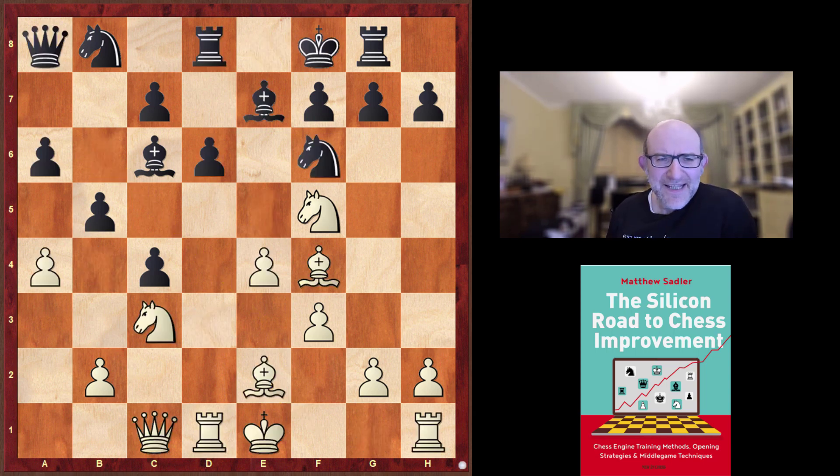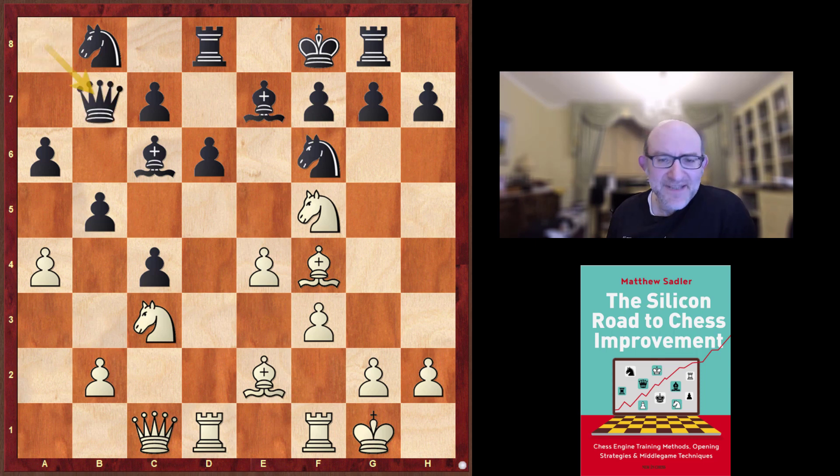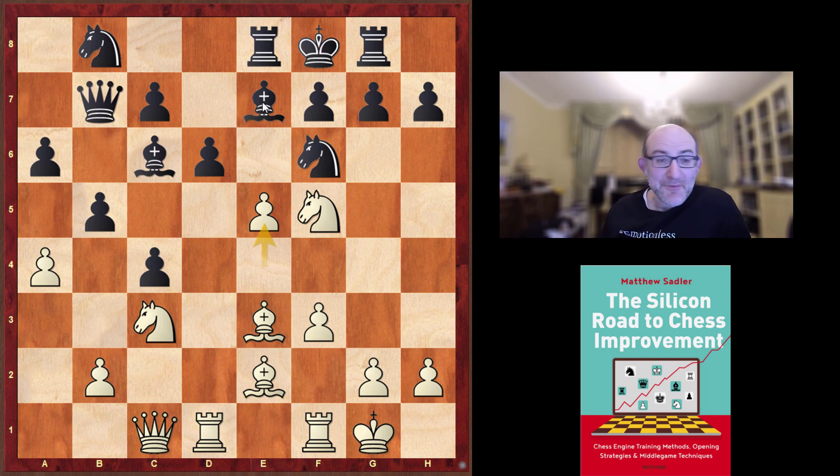Monolith played Kf8, castles, Qb7 — that's okay. Be3, looking for all sorts of things: the bishop on e3 could support Ra7, or could swing around to d4 and look for something like Qg5 putting pressure on dark squares. There's also a very nice tactical idea that Monolith misses. Knight bd7 would be my favorite choice here for Black. But Monolith played Ra8, and got hit with e5. We talked about White wanting to play f4 and e5 — here Monolith has given White this tactical break without even needing to prepare it.